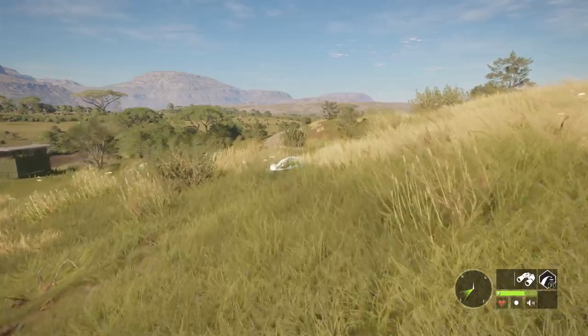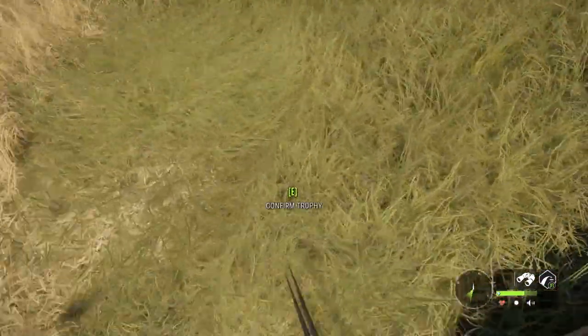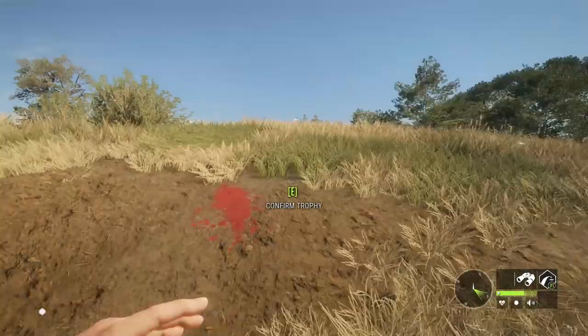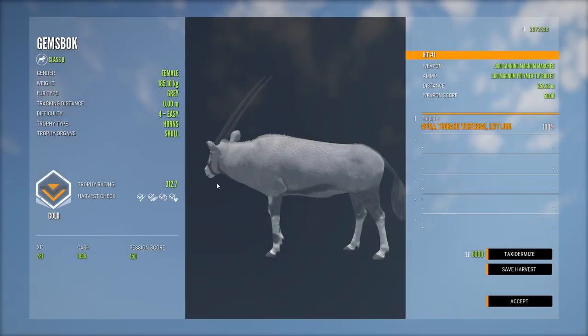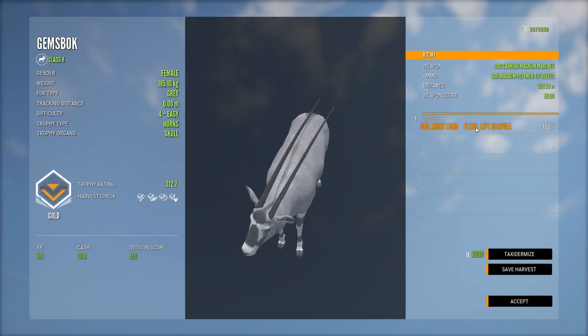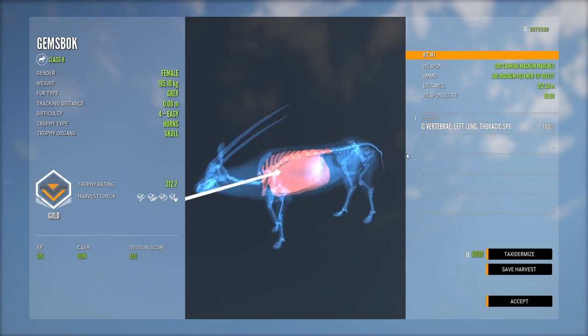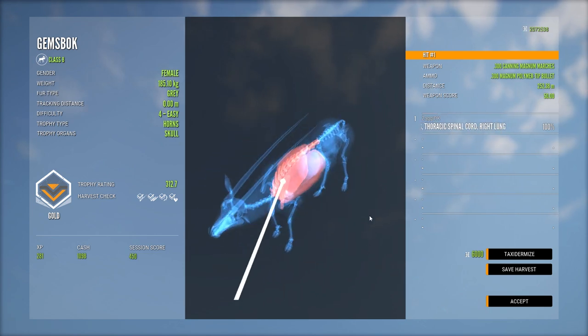Let's see what the score of this bad girl is gonna be. That does not look very big at all. Hot dang - 312! Ouch, way smaller than the other one. We did get a right lung shot on this one though - left lung, double lung, thoracic spine. So pretty much perfect.